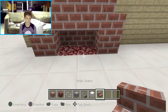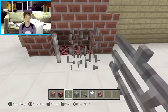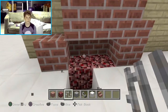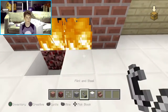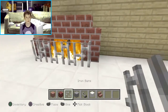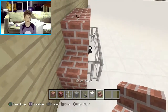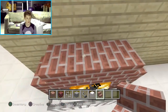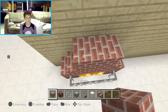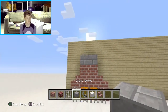Put brick stairs, put iron bars with fire behind them. Put fire behind them, now put the iron bars there. I'm going to put my staircase here. Now you want to put two bricks up here, and then stone bricks, and you're done.